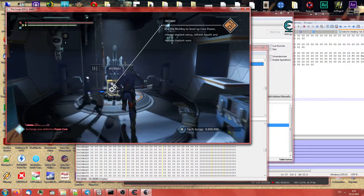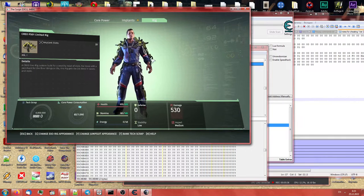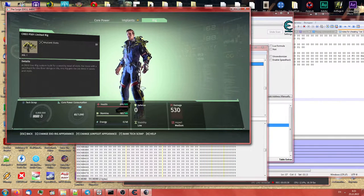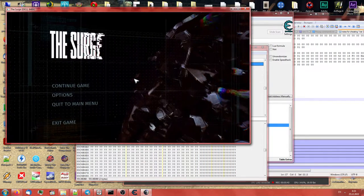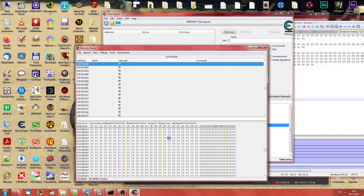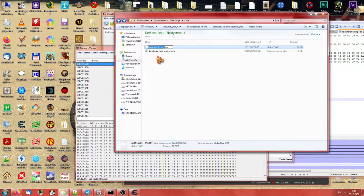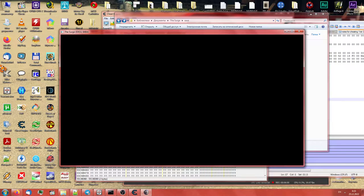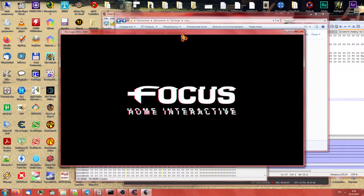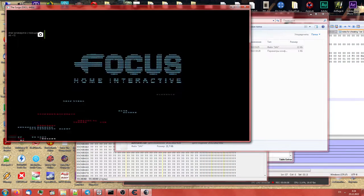Now the second thing that is exclusive to PS4 is the rig — this thing that is attached to our character. PS4 has an exclusive blue rig which I'm going to get right now. I will do it with my save game, so we will need another load. Here comes my save game.